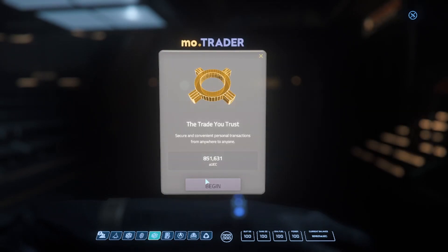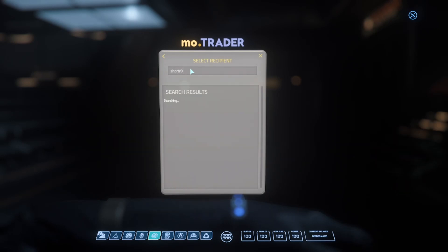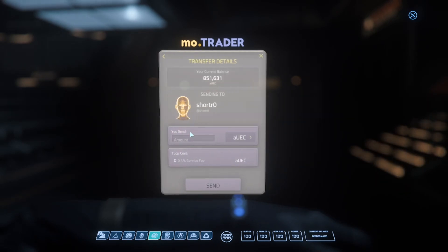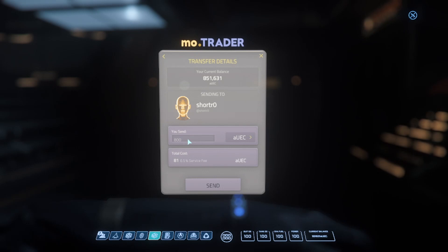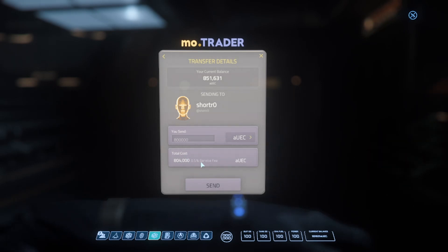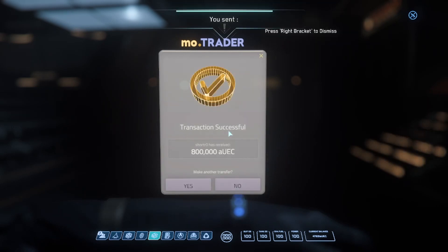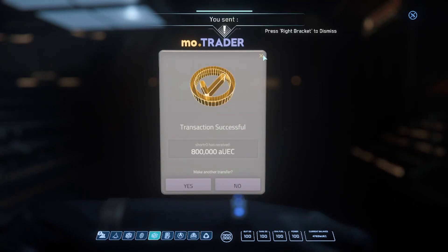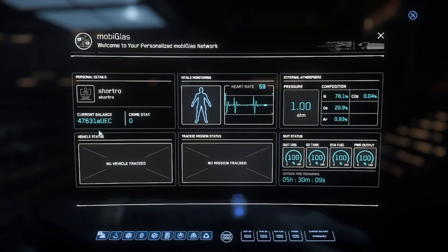The UEC trader tab is if you want to send money. I'll send some to myself right now — this is going to be the zero-to-hero account so I'm sending 800K. It'll cost me 104 UEC, they take a 0.5% fee. Go ahead and send that — and now my credits show 47,000 on this character.